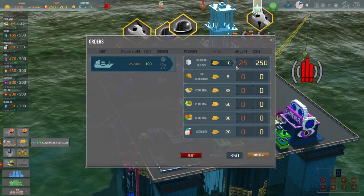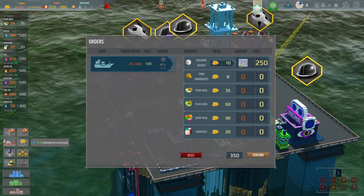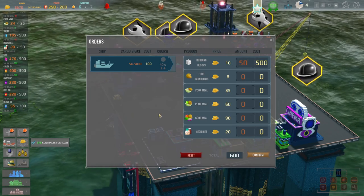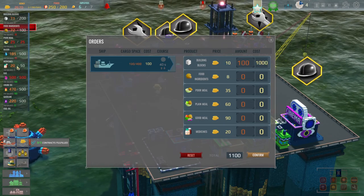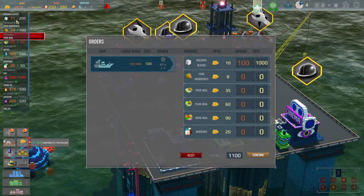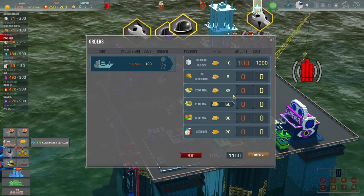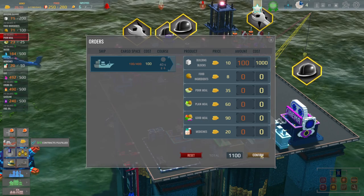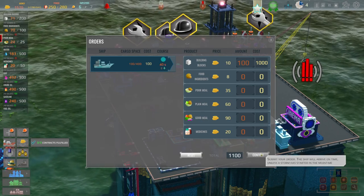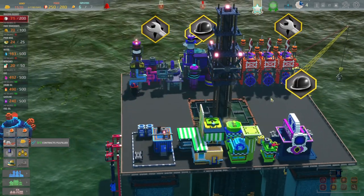We wanted to buy some blocks - let's say we want a hundred. We've got 71 right now, so let's say we want a hundred. Do we want anything else? We've got enough food ingredients - they haven't come down that much. I think we're good. So let's do that. Ship is coming in. Oh, we need to build a workshop - I can see that some of these things are broken.